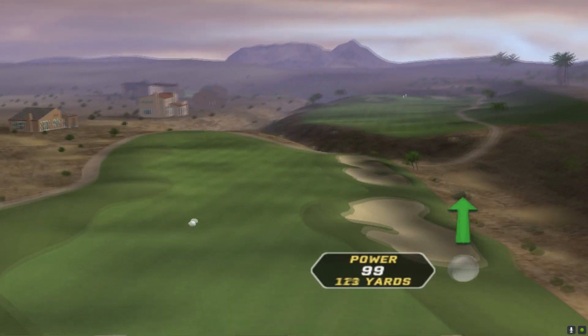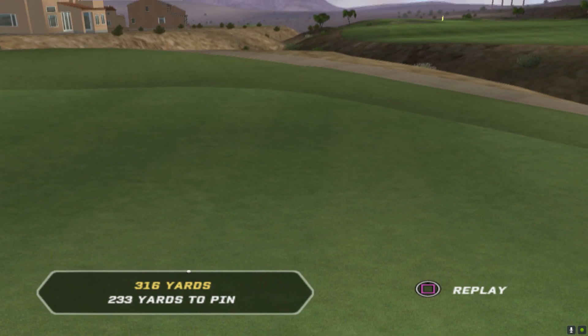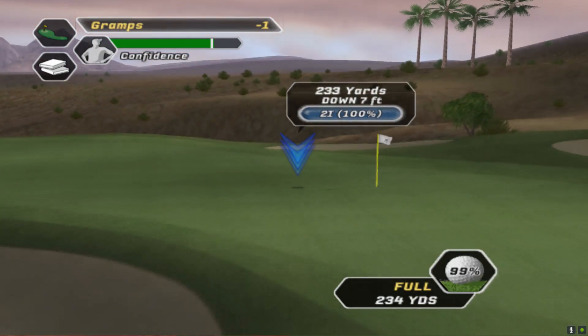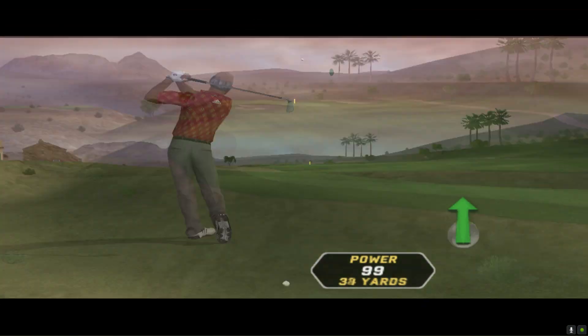Otherwise it's downhill, so it's going to go too far. There we go, it is in range but it'll be a tough shot. The wind's going to help it out. It is downhill as well. Tough shot — this might be too far.